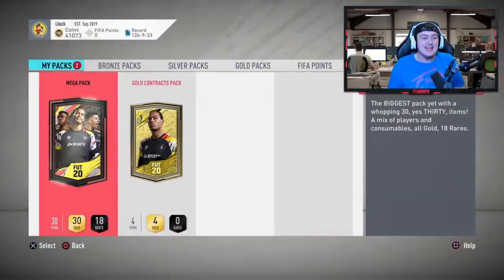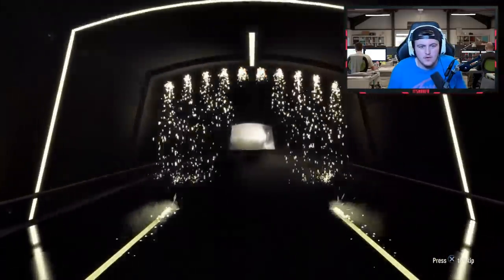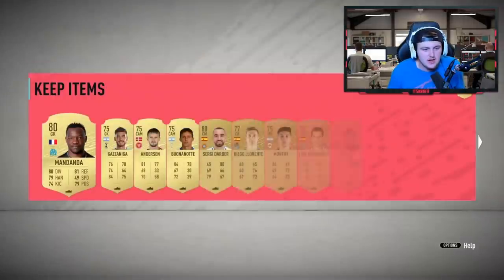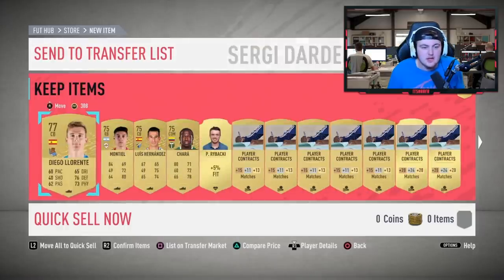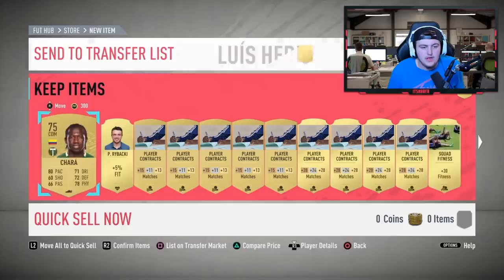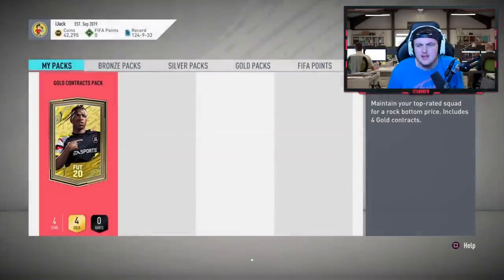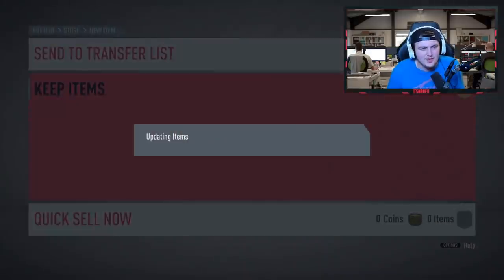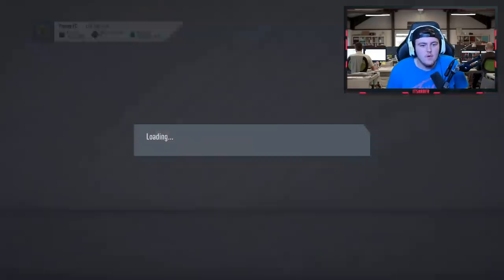Second and last pack of Jack's Elite 2 squad battle rewards - come on EA, let's see a walkout. No walkout or board unfortunately in the last pack. There are a few players that sell for decent coins - Hector Bellerin sells for about 15k, Williams is about 15k, Vardy's about 20k - any of those would have been nice. We end up on the contract pack, so those are Jack's rewards.